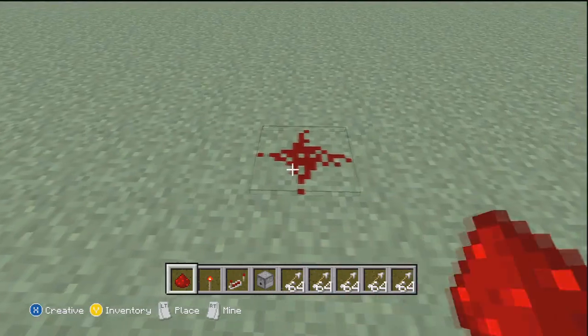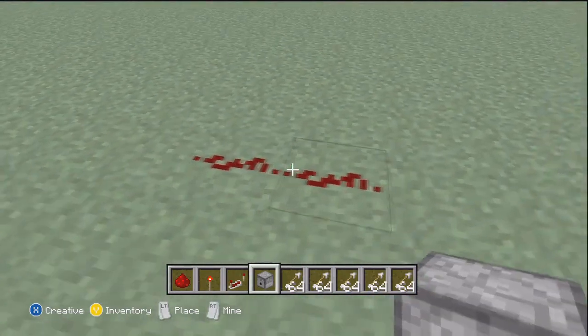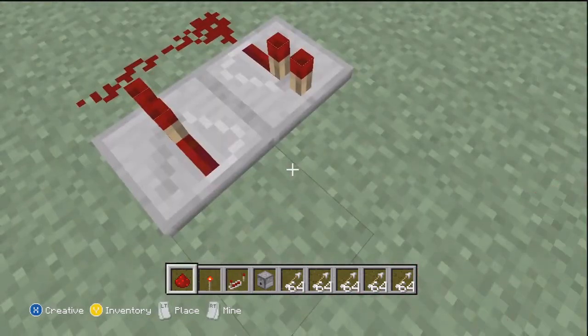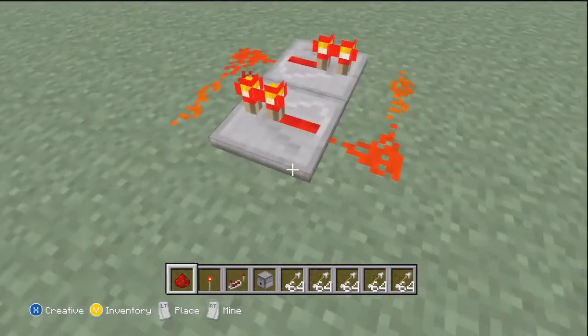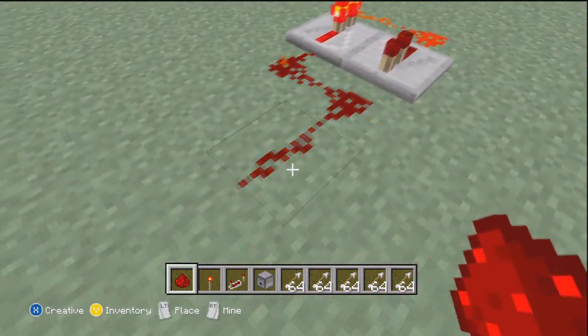Now this is a tutorial on how to make an automated dispenser. So first you'll place two pieces of redstone on the floor, then do redstone repeaters the opposite way, then place redstone, two pieces of redstone again, place the redstone torch, then it lights up, then break it, and then place another piece of redstone right after you break it, and then it should start repeating.